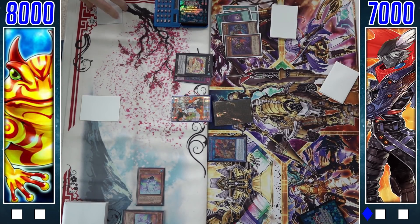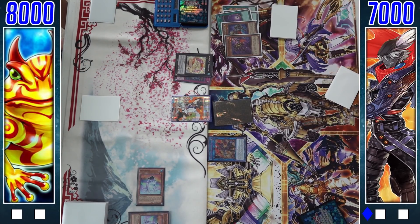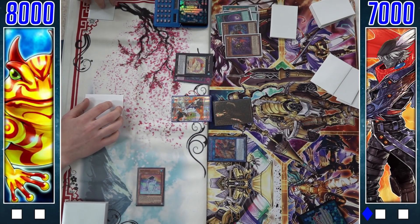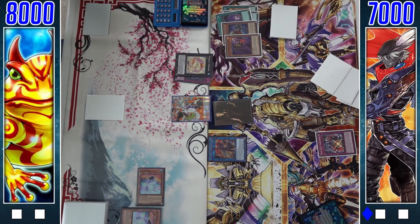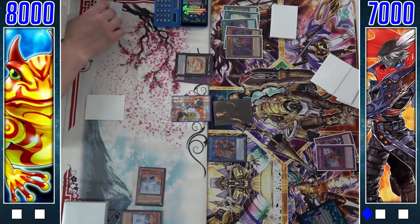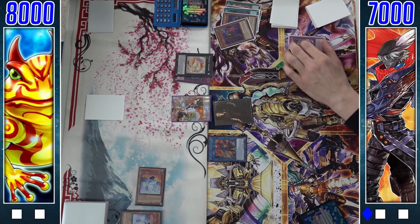He'll link off into Max, which can either add two Magical Musket spell and trap cards or special summon Muskets from the deck up to the number of spells and traps the opponent controls. In this matchup, the summon effect is probably more prevalent since Paleo can set five cards and summon five monsters in a turn, which is ridiculous. Here he ends up adding Crooked Crown and Desperado — both very solid cards.